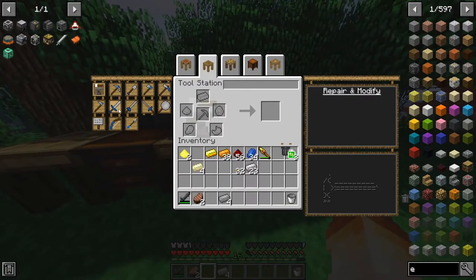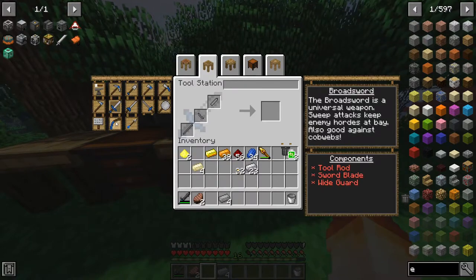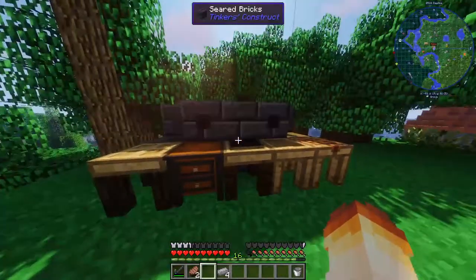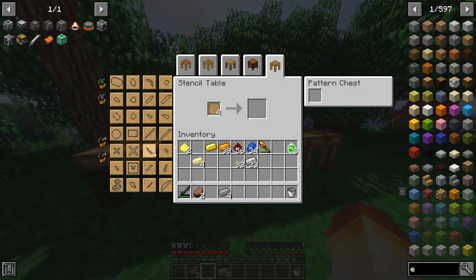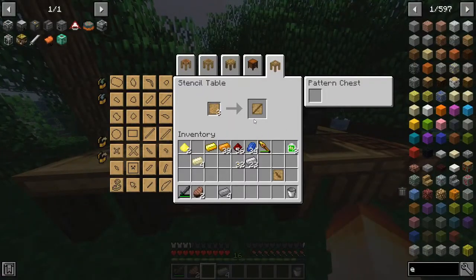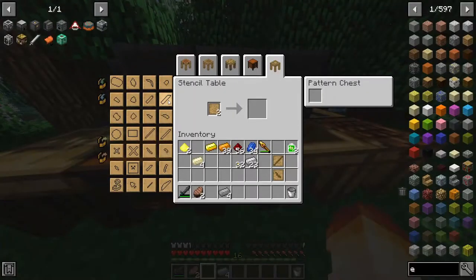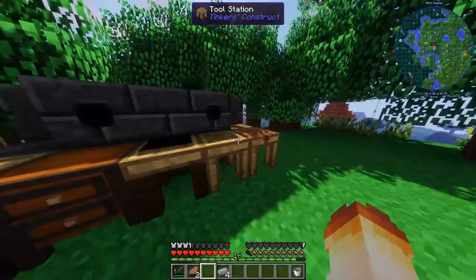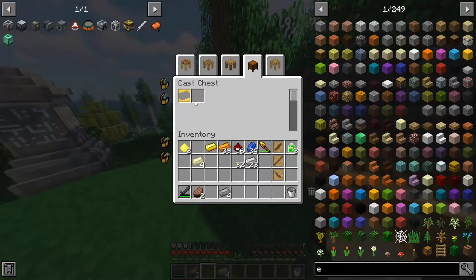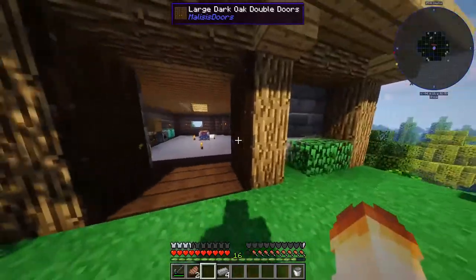For the steel cleaver, I'm gonna have to get an upgraded tool station — a tool forge. Let's just start off with a steel rod sword. We're gonna need the guard, the stick, and the blade. With these, let's put our ingot cast in our ingot pattern chest. Let's go into our part builder, put our pattern in here and grab some stone.